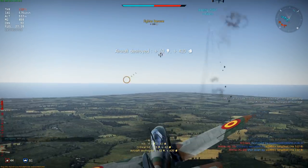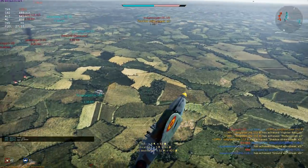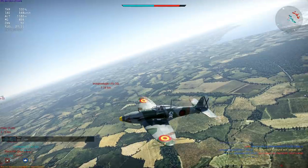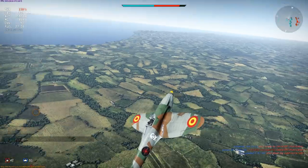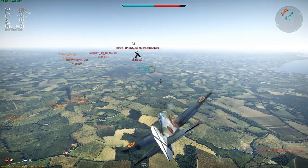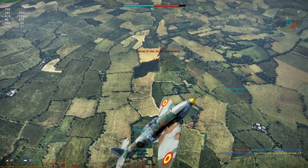Now looking for a simple boom-and-zoom attack against this Ki-10. I want to approach at a very flat angle so the plane is easy to control and aim. Then up into a zoom climb. I'm not worrying about the PBY because the fragmentation incendiary shells on the FF cannon are good against fighters but not much against bombers — really only good for scratching their paint. An AI plane is bugging me at the moment, and I have to deal with him or he'll follow me everywhere.